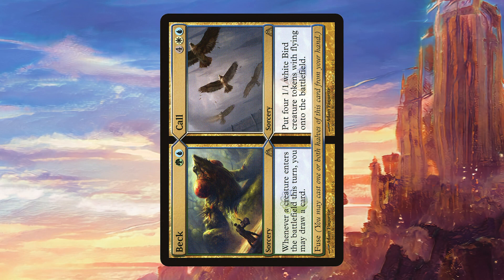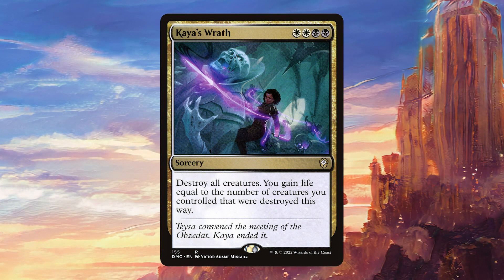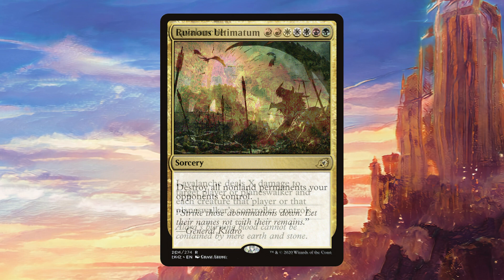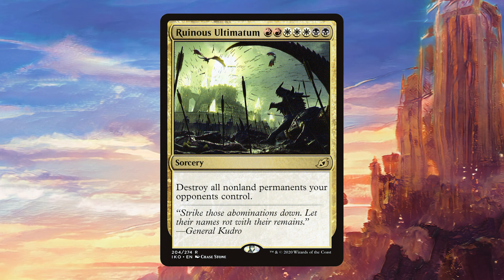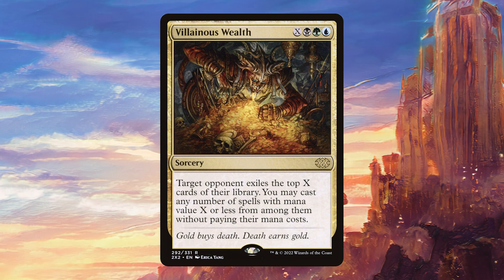Moving on to sorceries: Beck and Call works really nicely with Omnath — it meets his requirements, so if you draw it with him, you can cast it for just five mana, making four flyers and drawing four cards. Debt to the Deathless is a great finisher since we'll often have mana left over and don't actually lose it thanks to Omnath. Kaya's Wrath is a good board wipe that synergizes with our commander. Lava Launch works really well with our commander. Ruinous Ultimatum is always good, and getting it for four mana is even better. Supreme Verdict is another excellent board wipe, and Villainous Wealth is a fun finisher that synergizes with both clauses on our commander.